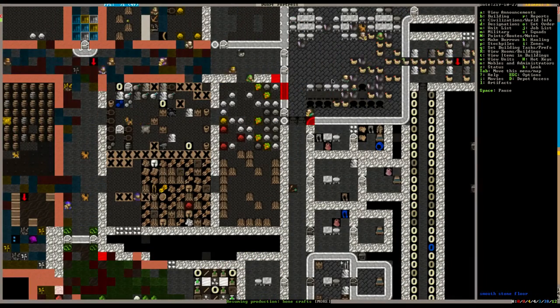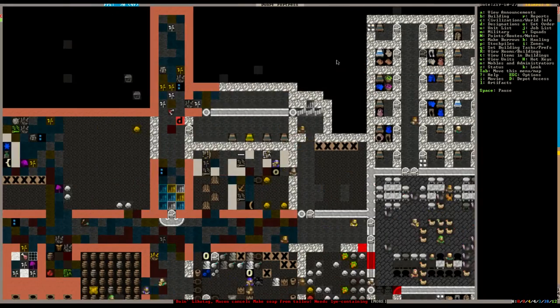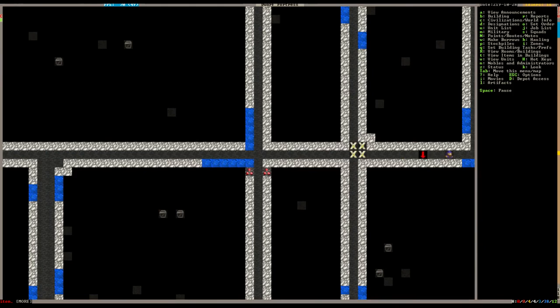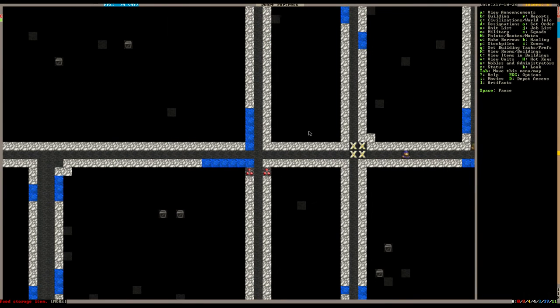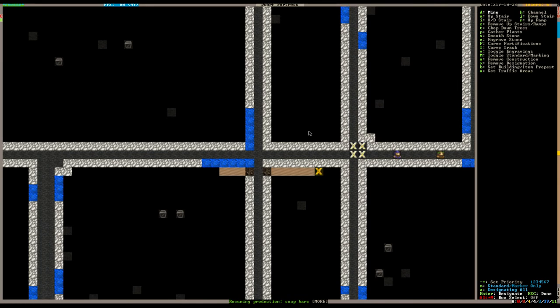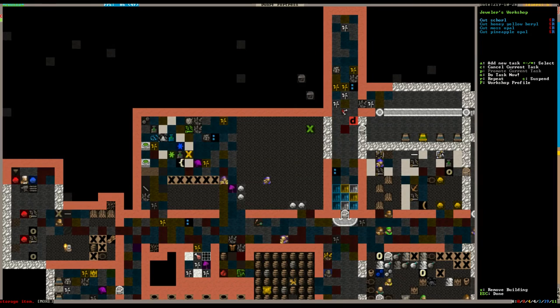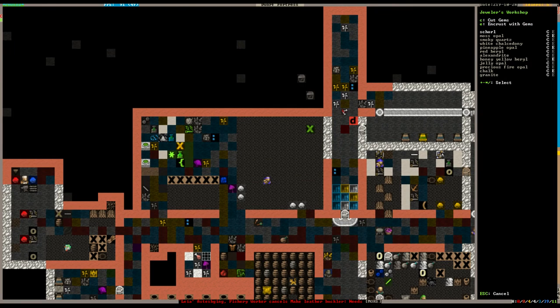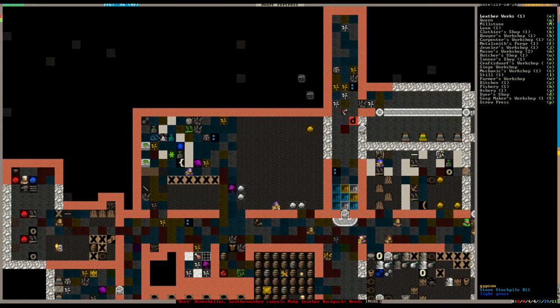Hopefully that chair doesn't get made and thrown in here - we may have to do some rearranging. They're hauling some more gold and got a few more gems. Our gem crafter, our jeweler - do we have all the workshops that we need? We don't have a millstone or quern, or a siege workshop.